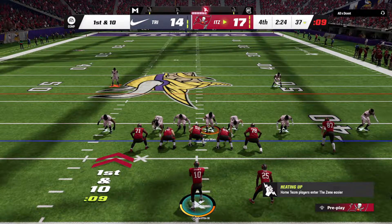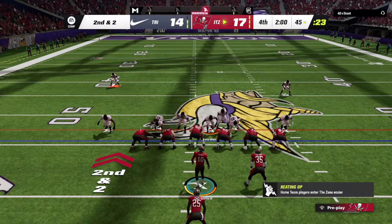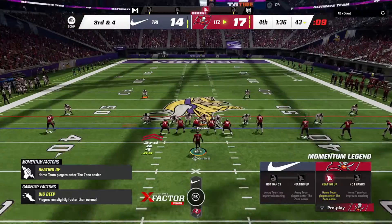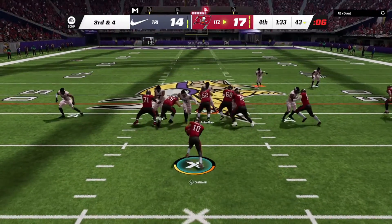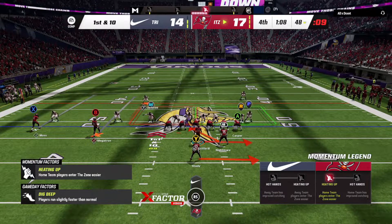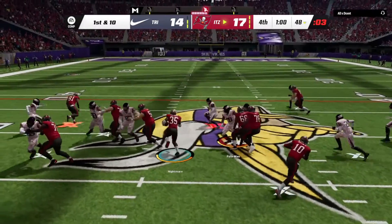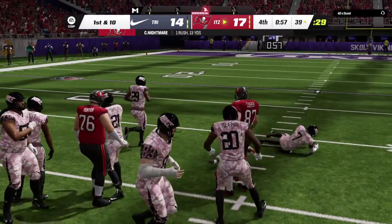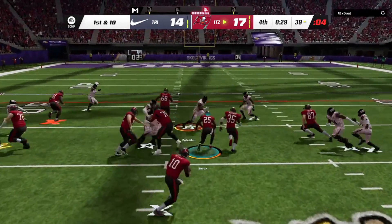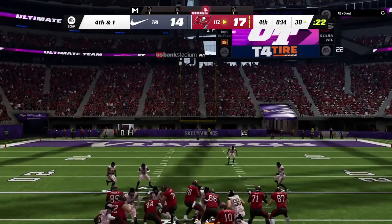First and ten, we're gonna let the clock run — I forgot to turn clock-kill on. There's a hole — Shady with a lot of yards. We need a first down, Shady. We're gonna run one of my favorite plays in this game and I think it works here. It worked — first down baby! RG3, let's run a triple option. Clock winding down, we give it to the Nigerian Nightmare for a first down. Running another read option with Shady and RG3. Fatality!